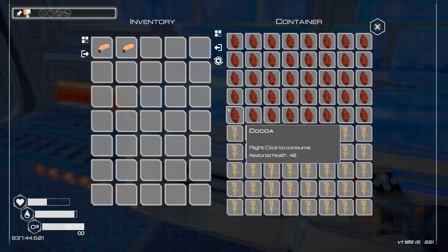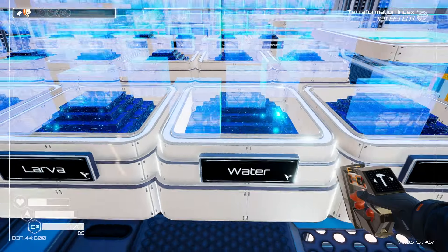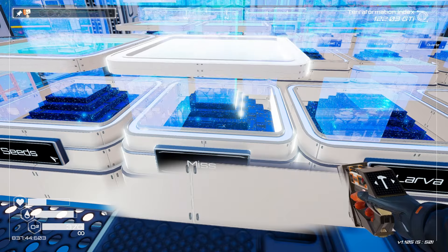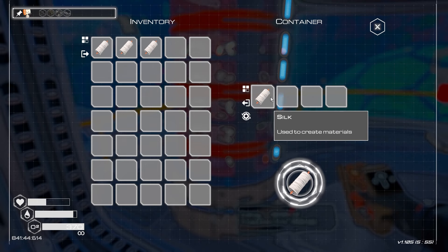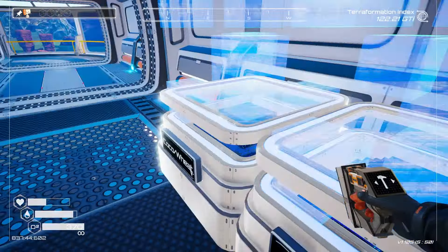Over here, oh my god, this is full already - we have wheat and coconut, which is fantastic. We have water, larva - so we're getting some larva up over here. And we got a tier three mutagen, which is fantastic. I did put down the silk generator up on this side, which is doing pretty good.